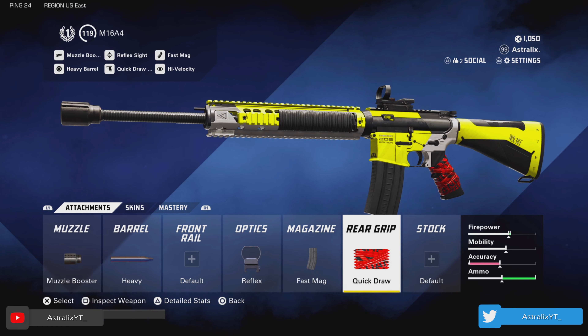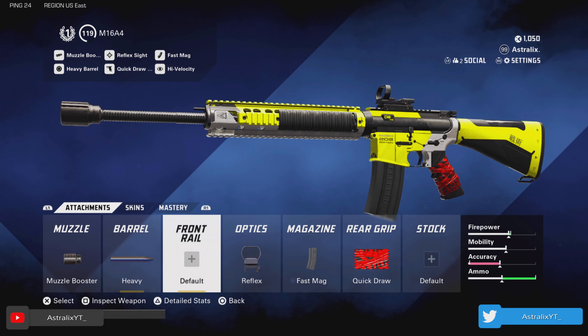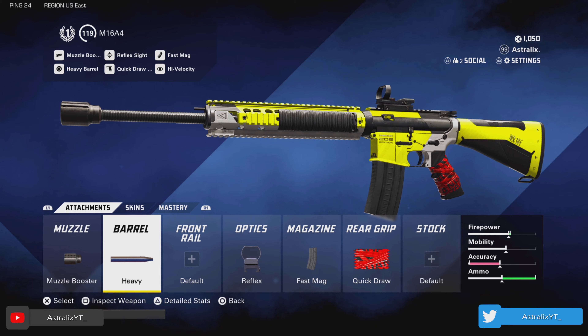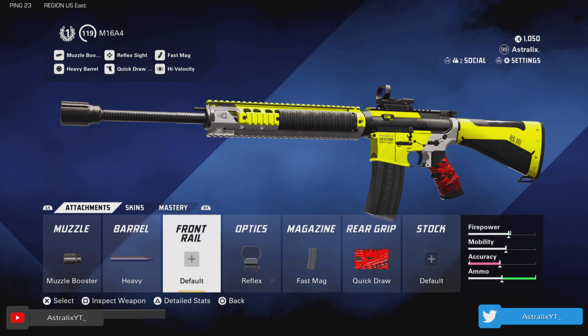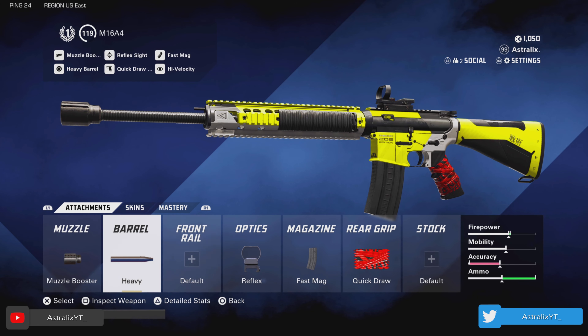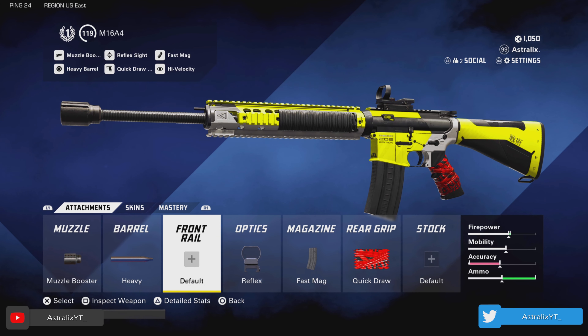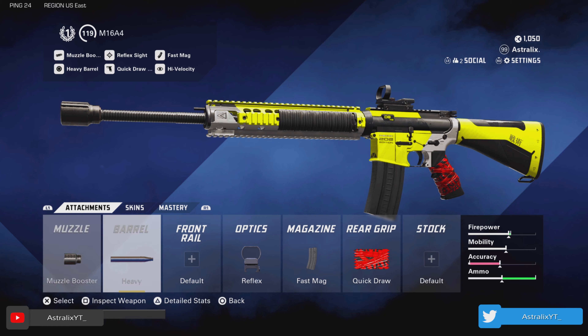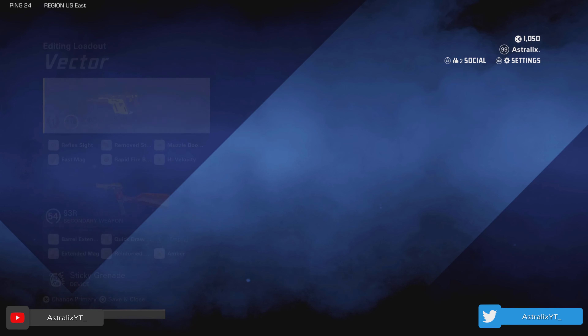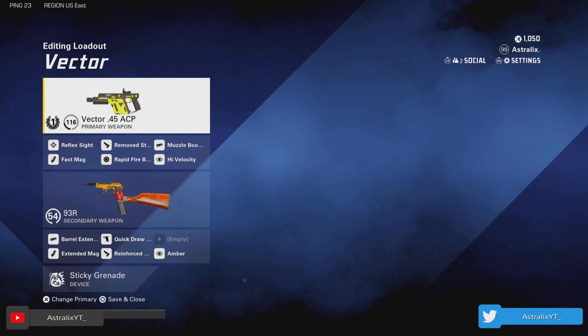We got my M16 class. I run the muzzle booster, the heavy barrel, reflex sight, fast mag, and the quick draw rear grip. You're getting increased damage with the heavy barrel and increased fire rate with the muzzle booster. This combo lets you basically get one-burst kills. You got quick draw so you can aim your sights down faster. I've had a lot of success with this class — I highly recommend this one, definitely give this one a go and I think you'll see a lot of success with it.